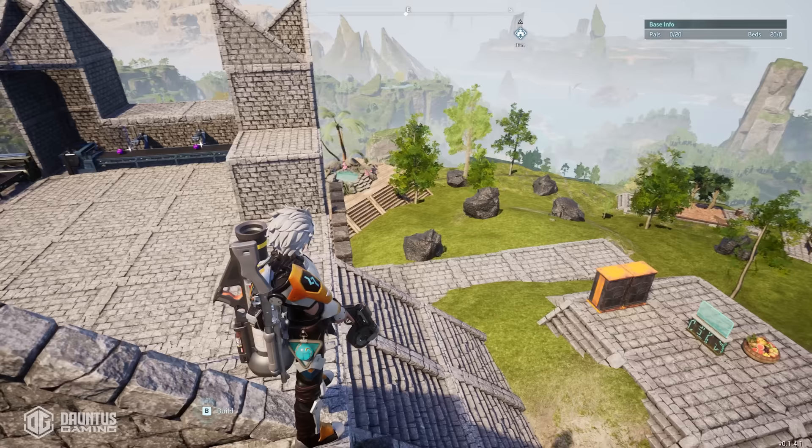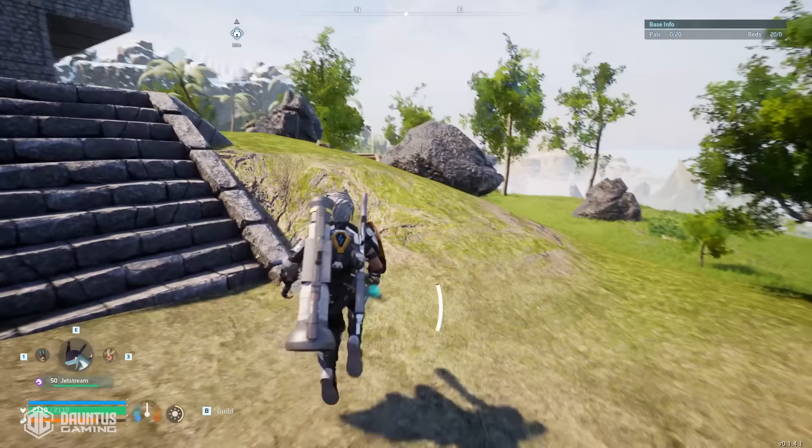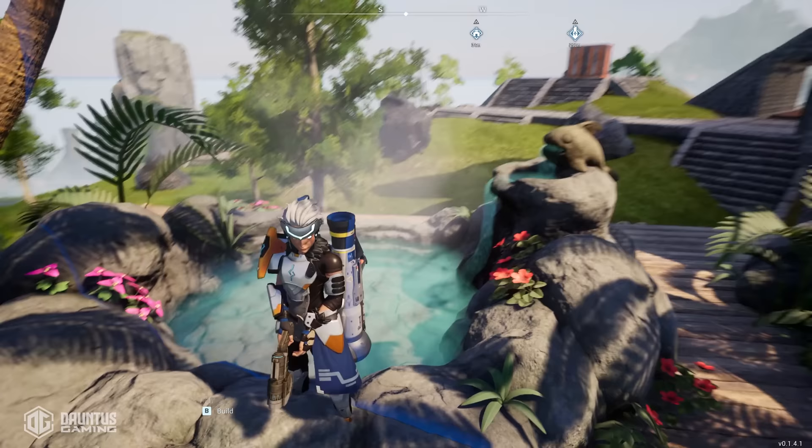In this spot you have access to 8 ore nodes, 6 coal nodes, plenty of room for all of your production lines including sphere, weapon, and item production as well as everything else you need for unlimited endgame resources. If you finally realize that Digtoys is just terrible and you're ready for an actual endgame mining base, this is going to be your guide to get it done.